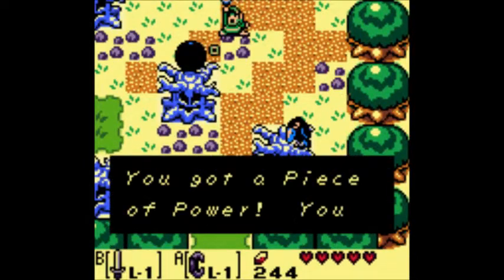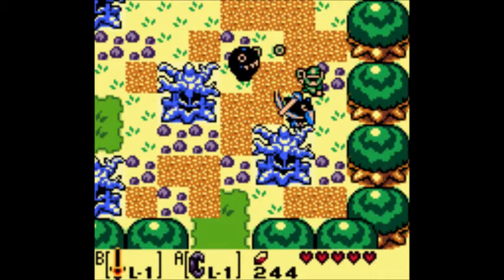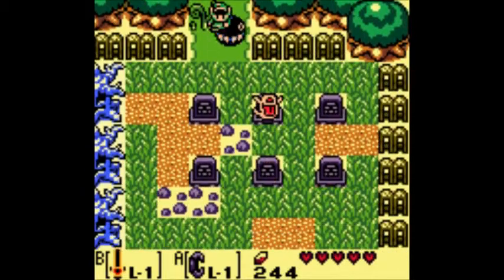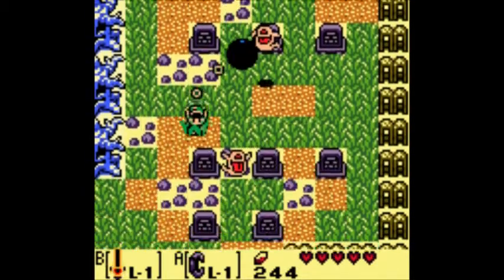There are some new enemies along the way - these are crows. These crows won't come at you unless you get close, and then you just want to attack them. They can be kind of troublesome, but usually Bow Wow will eat them before anything.